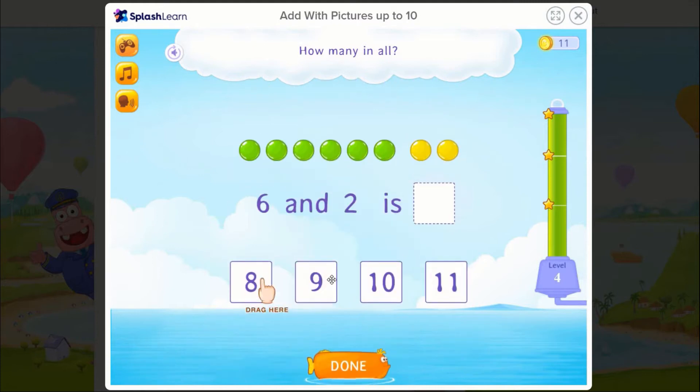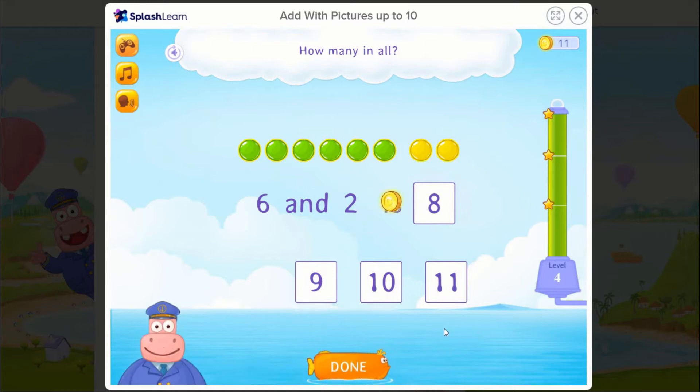6 and 2 is how many in all? 1, 2, 3, 4, 5, 6, 7, 8. Rockstar!